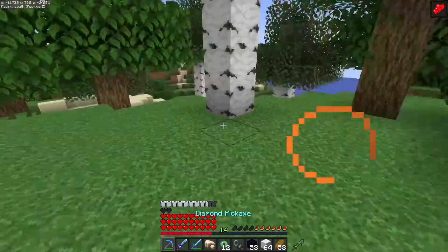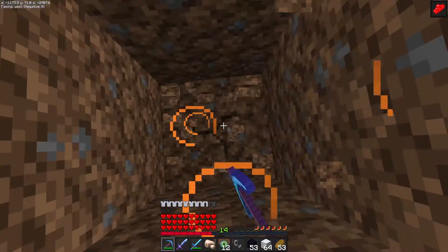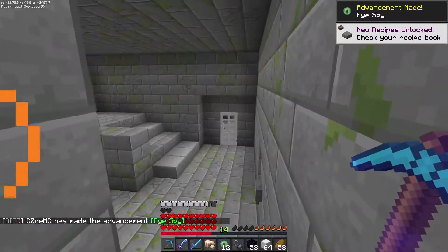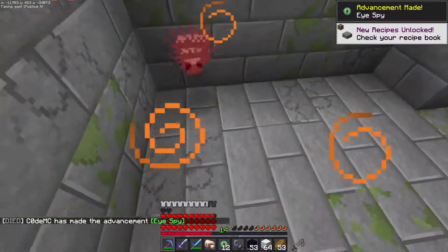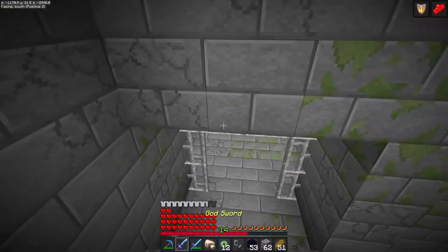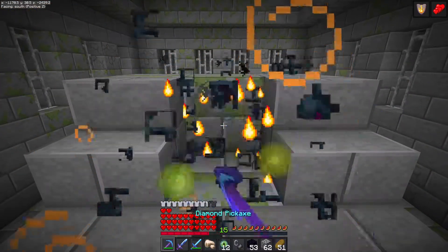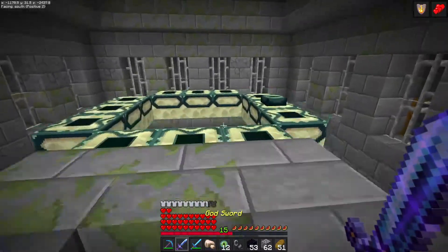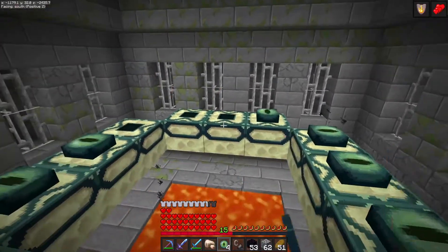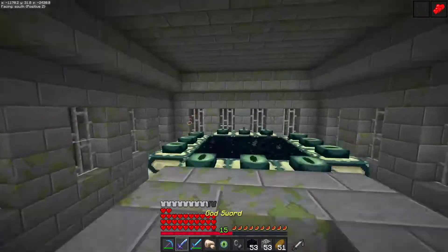My eye of ender stopped right in here and went down, so let's mine straight down — always a good idea. And here we are. Silverfish — I hate those things. But I have a god sword, I don't need to worry. The portal should be down here. Yes! Let's fill in the eyes. Luckily we kept our 12. Alright, let's go get this dragon.